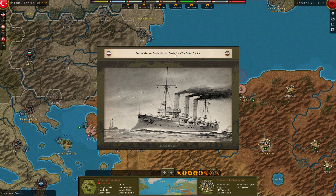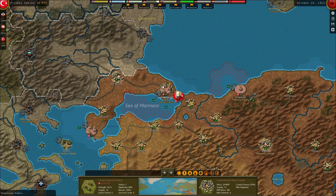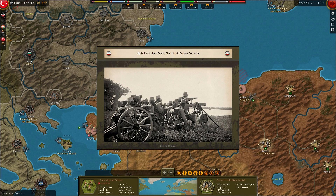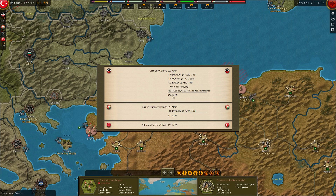Fear of German Raiders upsets trade in the British Empire. British and Japanese forces capture Tsintao in China. Von Lettow-Vorbeck defeats the British in German East Africa. And we're not interdicted at all - fantastic.